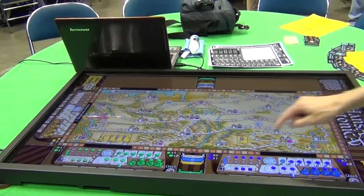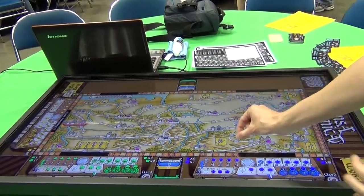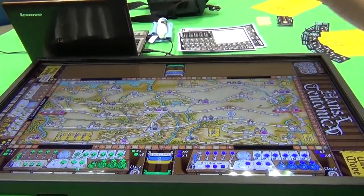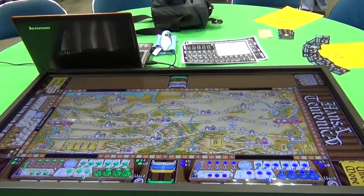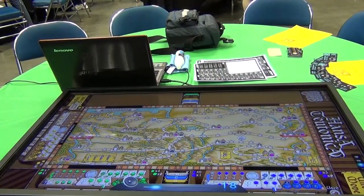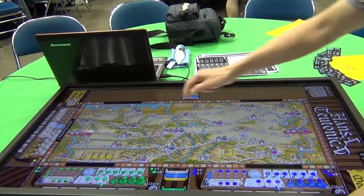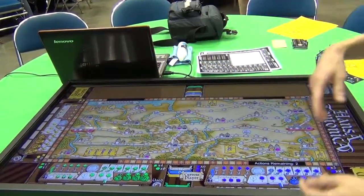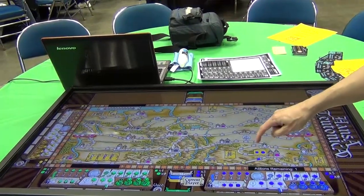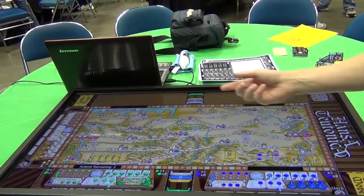How the game works is you just tap where you want the pieces to go. If you have an option, a little dialogue comes up and shows you the piece options. There is audio — we actually have some voice acting to kind of cue the players into what to do. So when he's out of actions, he just taps that to go to the next player, and then it's Blue's turn.